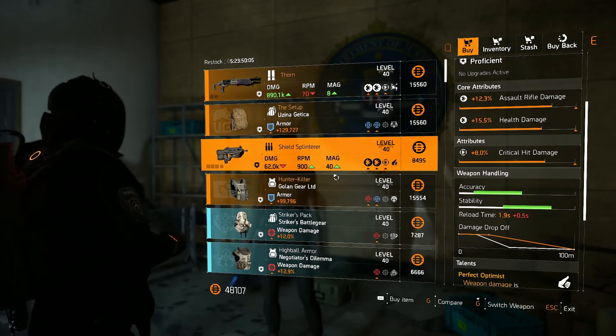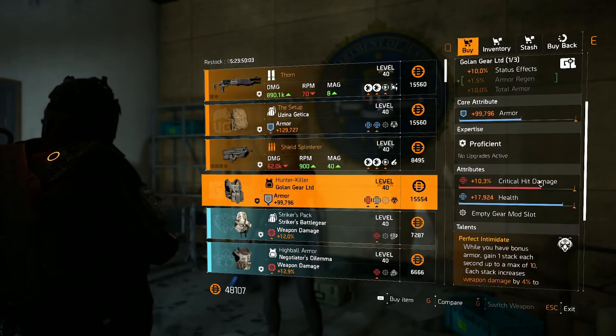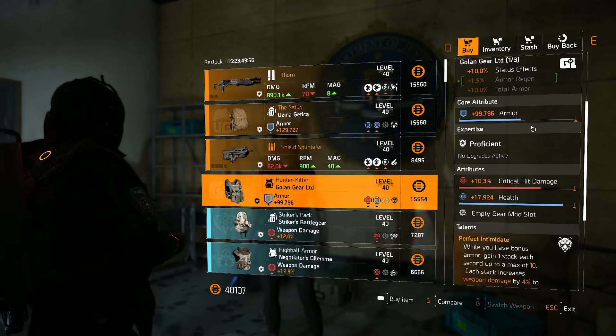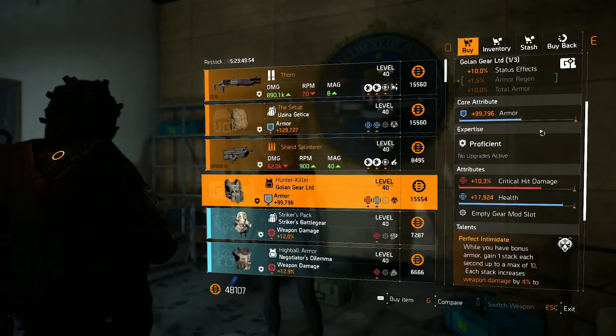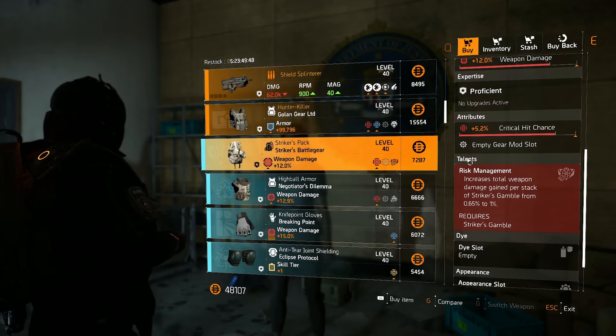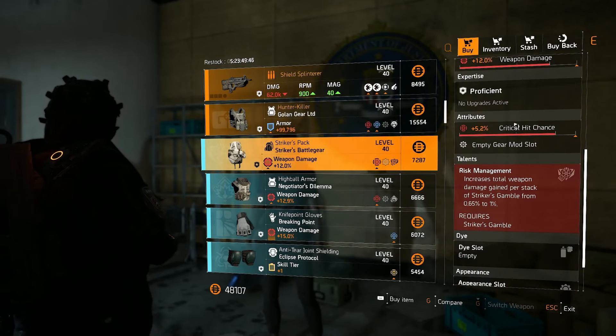The Hunter Killer is not a double red but it is a crit damage one, so you can go crit chance and crit damage with this. A little bit of optimization needed — that'll take a little bit of materials, which is kind of rough — but it will get you a perfect Intimidate chest with a blue core if you want it. We've got a Striker's backpack with crit chance, all pretty high, so if you've not yet got one, for a newbie that is a good pickup.